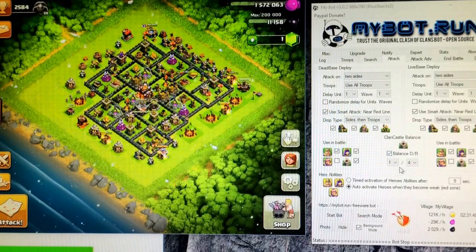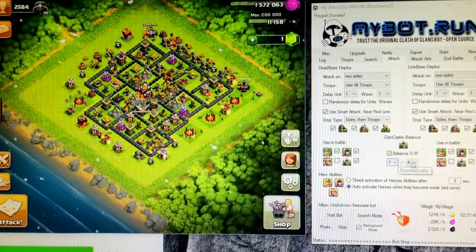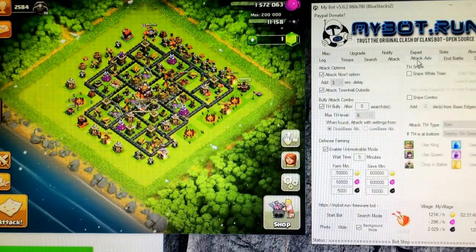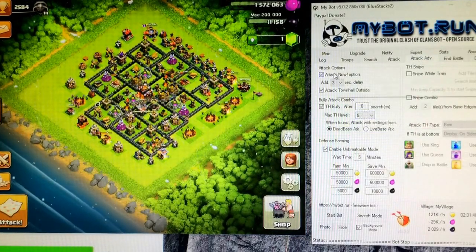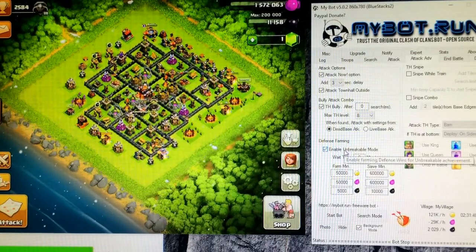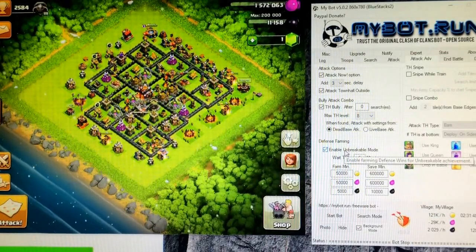This is one thing that's cool — it can request troops and donate. I have it set to a one-to-four donation ratio. You can set it to whatever you want. You can also add an attack anchor which will go about right there.